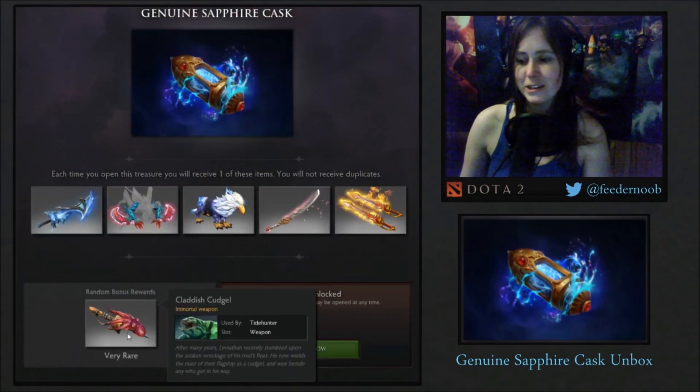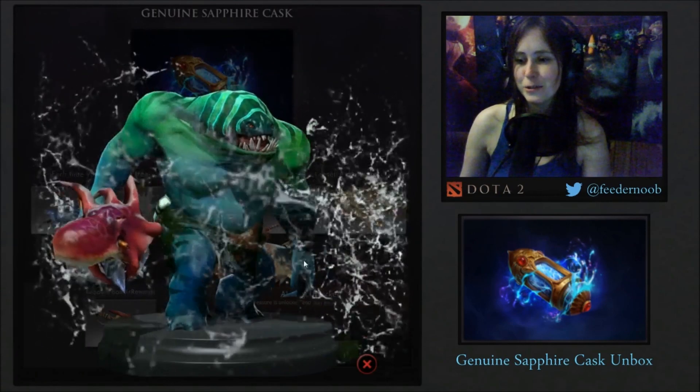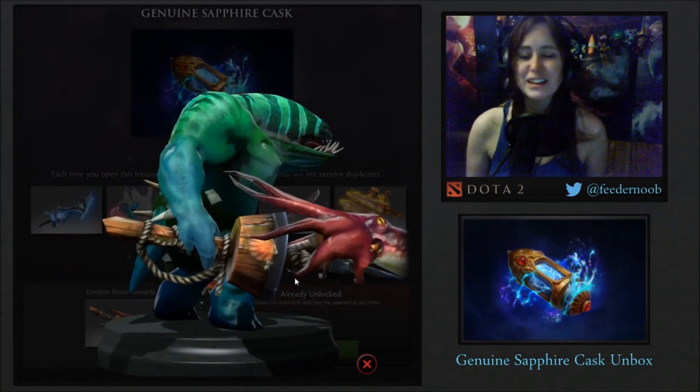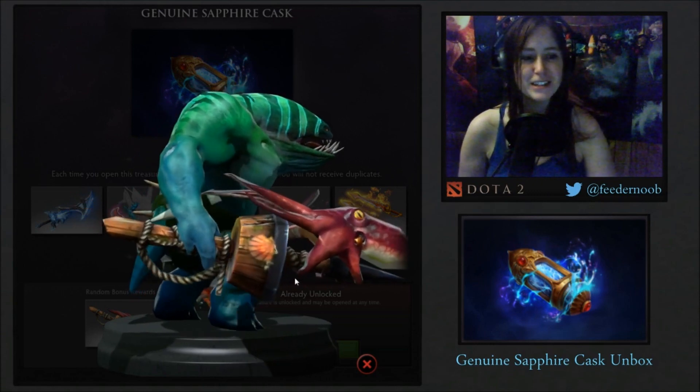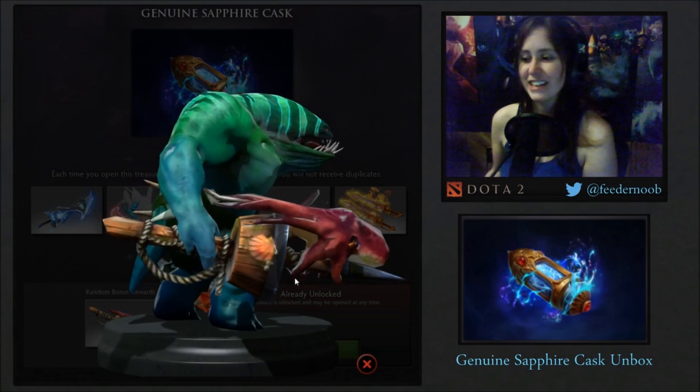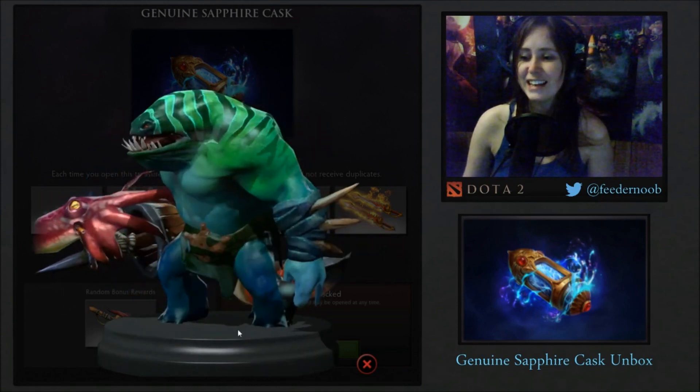There is a random bonus reward — this is the Claddish Cudgel for Tidehunter. After looking at all of these other ones, I'm not sure why I'm supposed to be so excited about this one. I actually like the Conch Cudgel that I have better, but that's that.